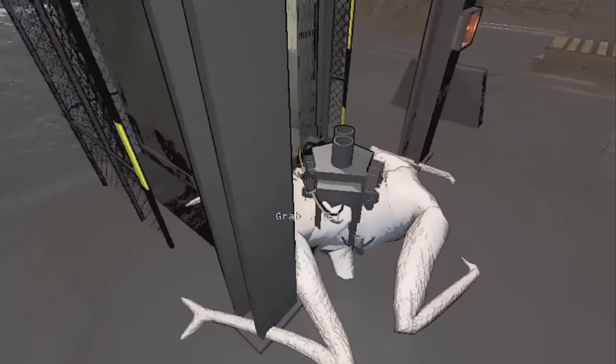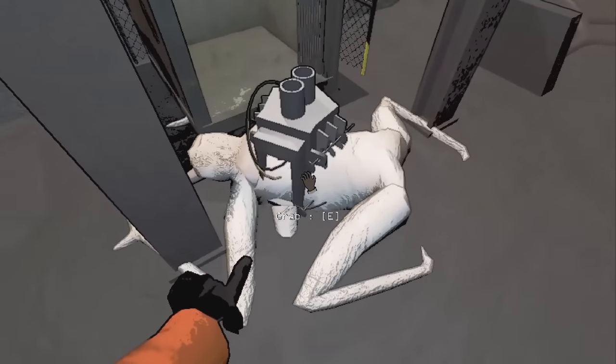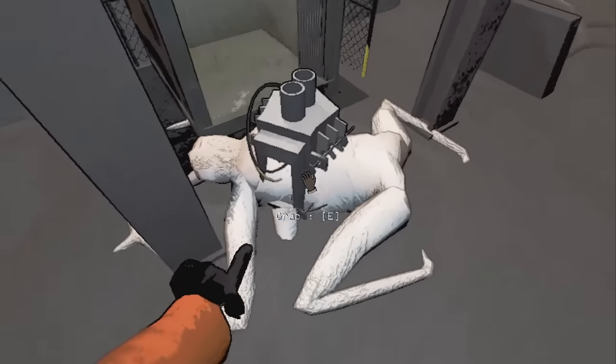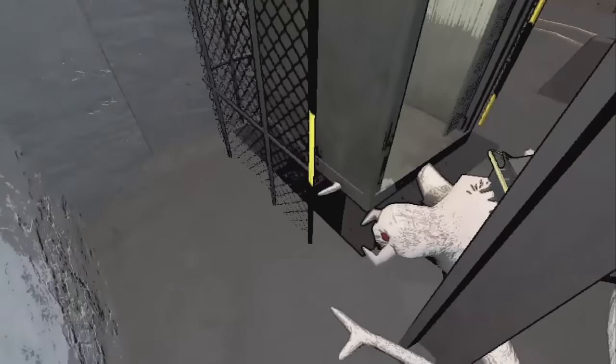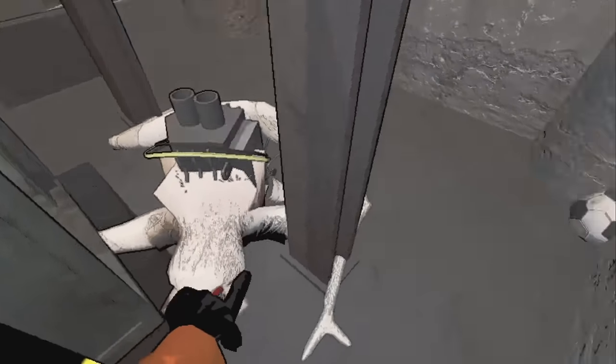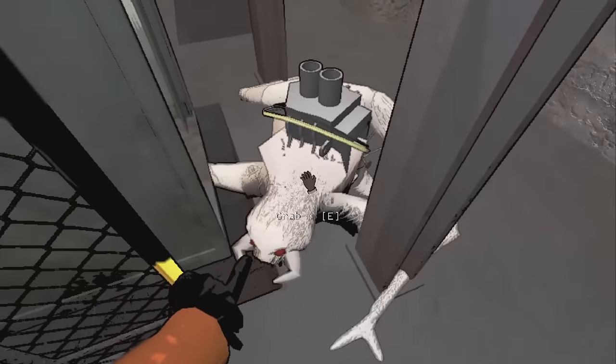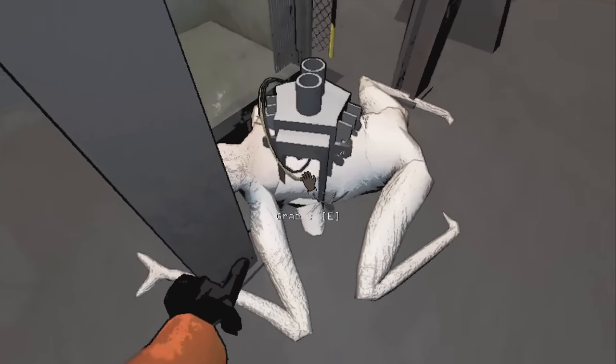The Maneater and scrap interaction is a bit better when hoarder bugs are around. The Maneater will only eat scrap — if you didn't know, Maneaters can eat scrap. Before, they would eat scrap from the hoarder bugs and make them angry. Now they will still eat scrap from the hoarder bug pile, but only after spotting the player.